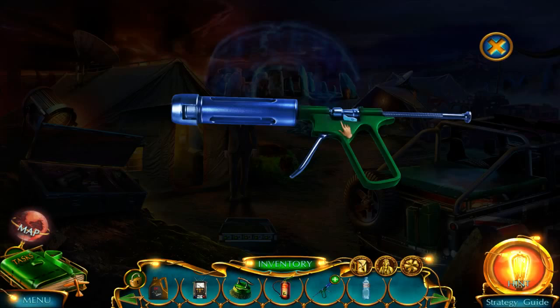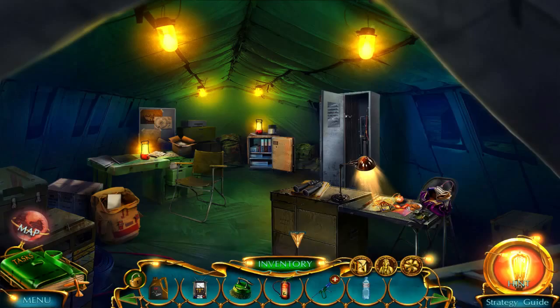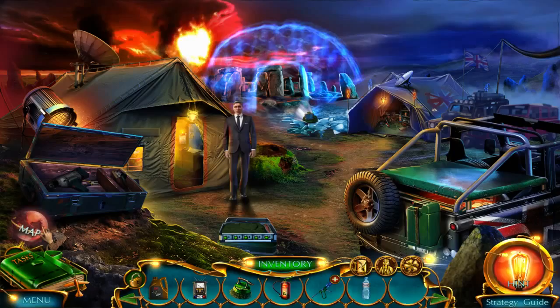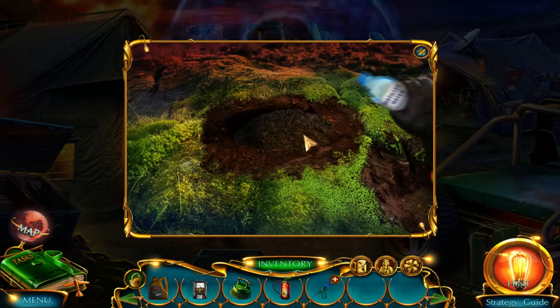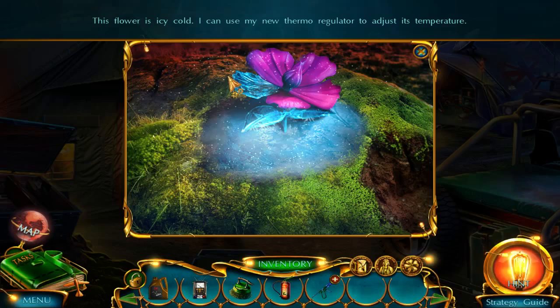Injection gun. This injection gun is good to use but needs to be loaded with something. Distilled water. No. So much quieter inside here. So what do you want here? We should probably water this acorn. It's so pretty! Look at this thing! This flower is icy cold. I can use my new thermal regulator to adjust its temperature.